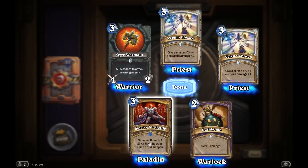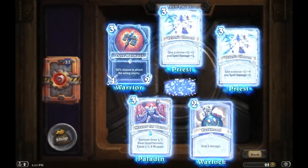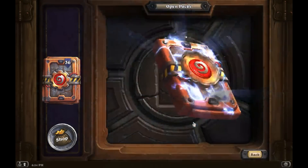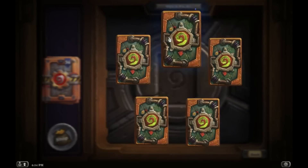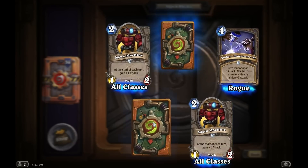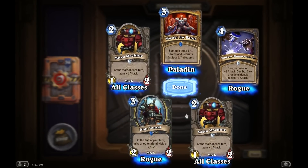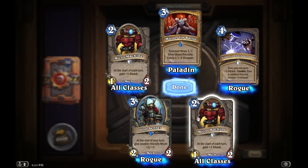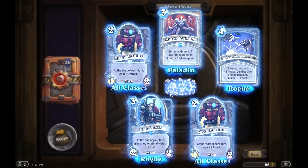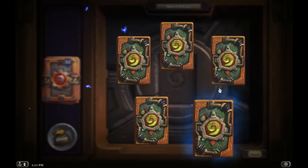I got my first Muster for Battle — this is definitely an awesome card. Summon three 1/1 Silver Hand Recruits and equip a 1/4 weapon. Definitely a nice card. Now, hopefully I get a Quartermaster — it's a 2/5 minion, costs 5 mana to bring out and adds plus 2, plus 2 to all Silver Hand Recruits. So definitely going to be a cool card to synergize with Muster for Battle. Another Muster for Battle! And it looks like we're building up our Rogue deck too. With 35 packs to go, we're not doing too bad.